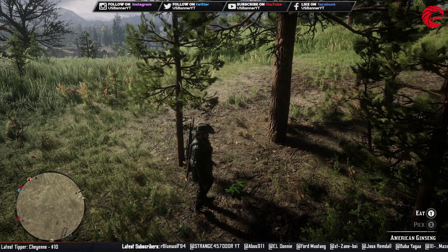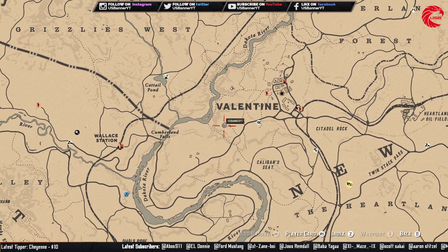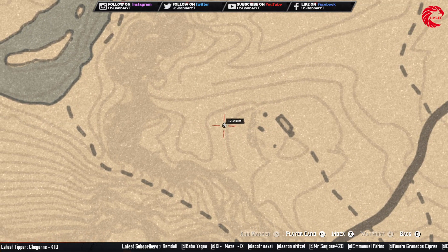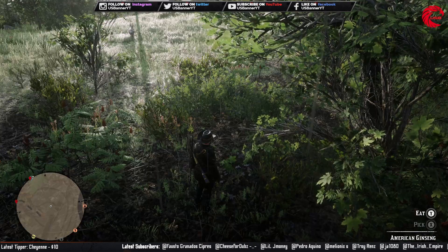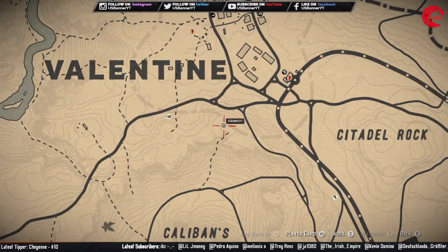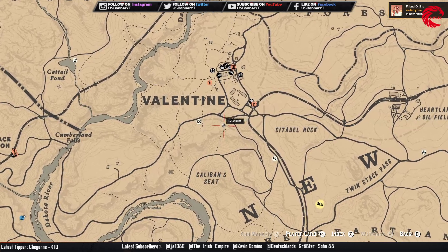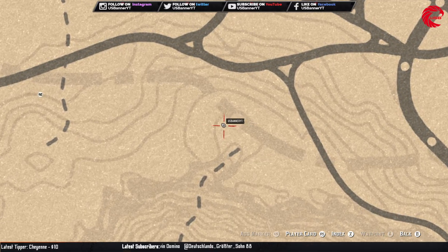Here is our next location — the sixth one. And here is our next location, which is number seven on our list. It's over here inside the woods — you have to look for it carefully.